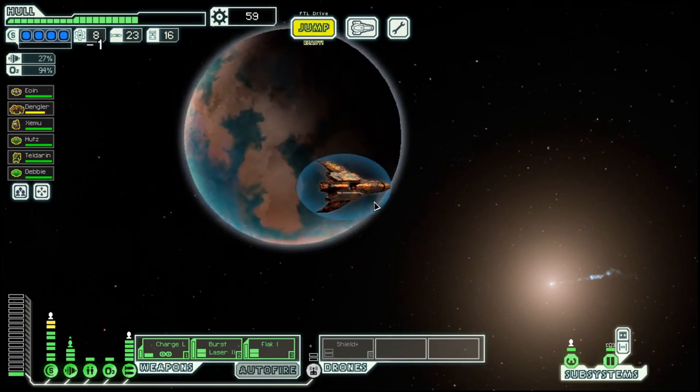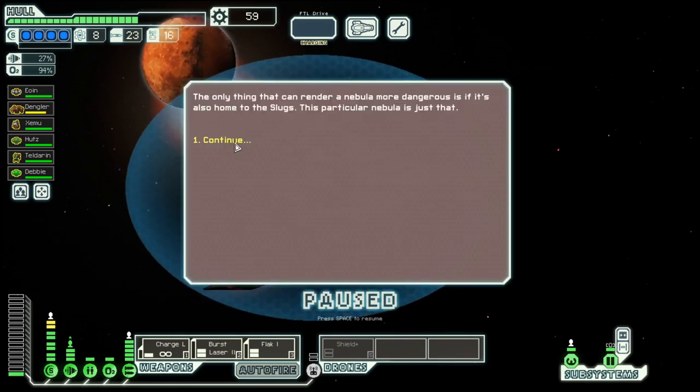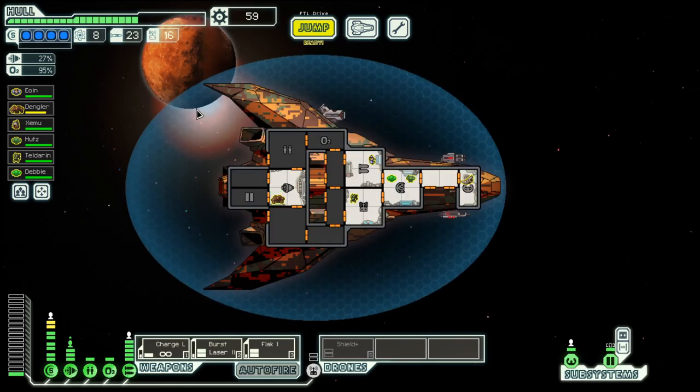Hello, boys and girls. My name is Obsti and welcome back to season 42 of my FTL series here in the Stealth Cruiser layout C, which is the last ship we have not yet won this game. So far quite a decent run. I'm not quite where I would like to be, but that's always a bit difficult with these runs, especially with C types.